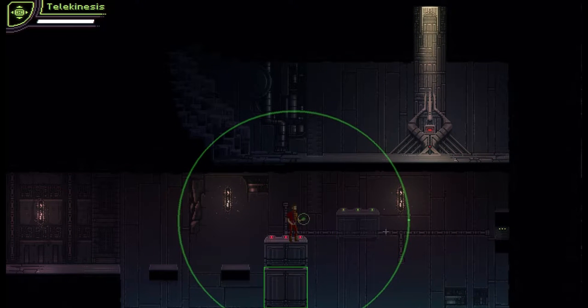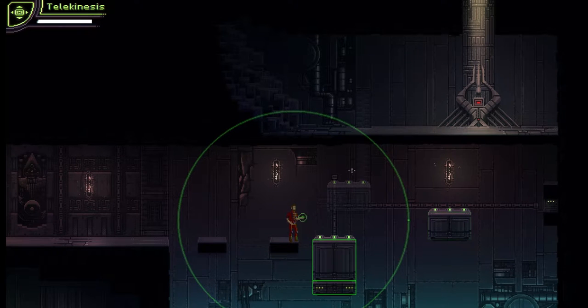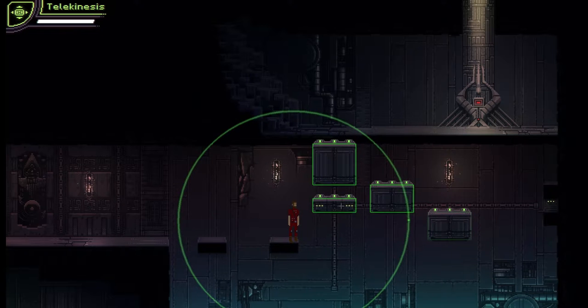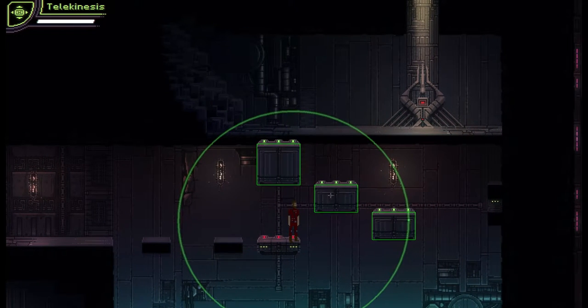You see how this has gone red? It doesn't allow us to move stuff that we're stood on, which is kind of fair enough if you think about it. Let's move this all the way up and then move this one - it won't let me do it. Let's try pushing this one over to the side, move this all the way up and this all the way up. How about if we pull this down - who needs to even jump? I want to push this out of the way if we can.